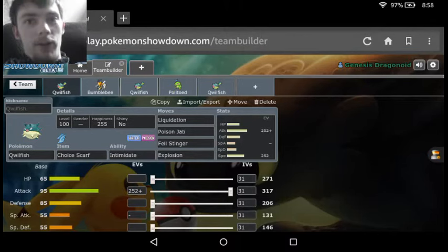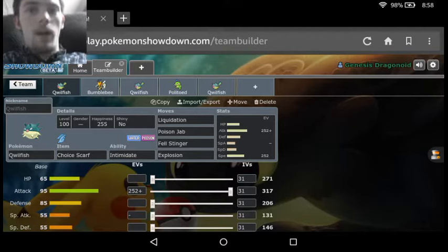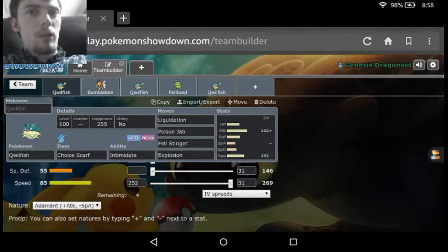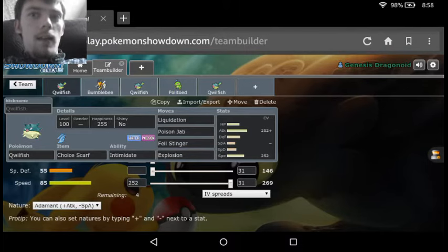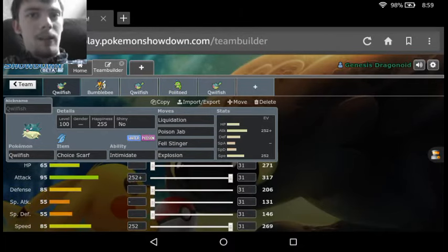Hopping on over into Showdown, we see our first set is actually a Choice Scarf set. We got the Choice Scarf with Liquidation, Poison Jab, Fell Stinger, and Explosion, with maxed out Attack and Speed with the Adamant Nature. The idea of this Quillfish is basically we're taking use of our Attack and Speed and just making a sweeper. With the Choice Scarf, our Speed is going to be going from 269 up to somewhere in the low 400s or 410s, and with maxed investment and the nature we're going to be hitting 317 Attack, so we can pack quite a decent punch.